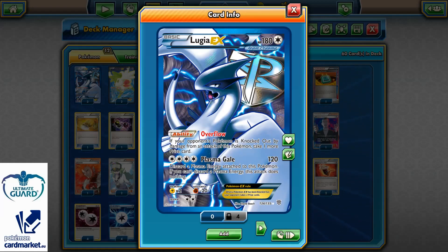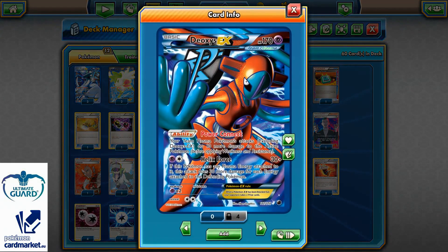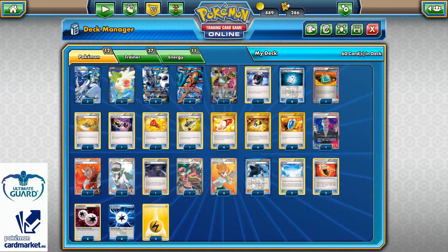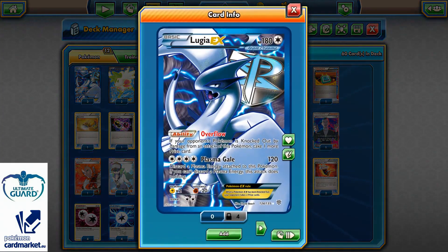On the other side, it also has Resistance minus 20 and Weakness times 2 on the Lightnings. Resistance is on the Fighting Pokemons because it's a Flying type, and Retreat cost is two Energies. It can easily be overpowered with those Deoxys' Power Connect, because each Deoxys in play will add 10 more damage to your active Lugia. So if you have four Deoxys on the bench, this base attack is going to be 160.